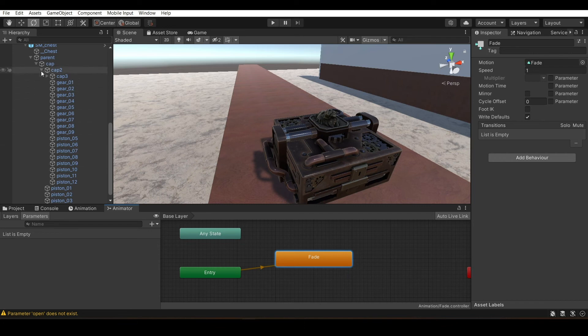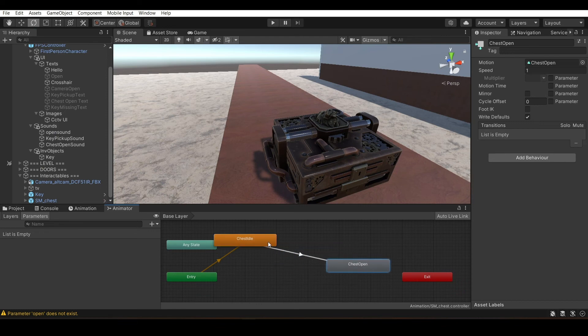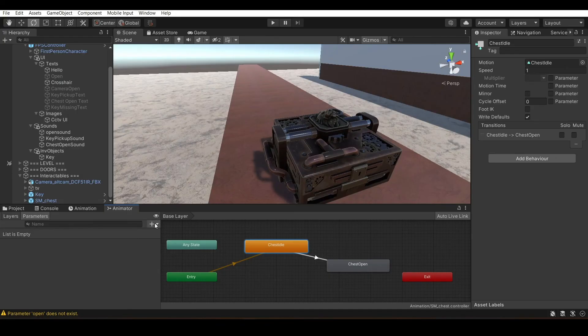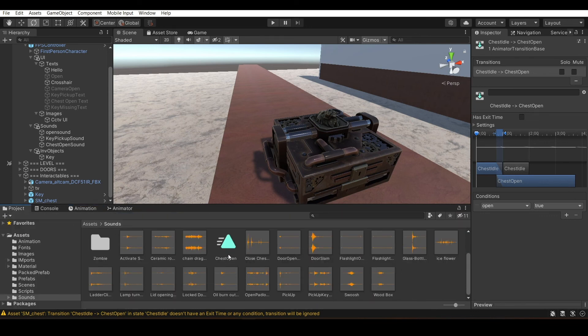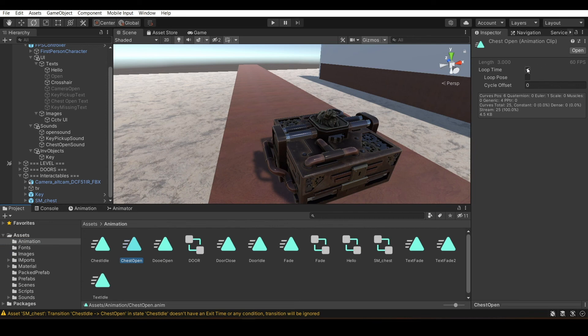Go to the Animator. Click on the state and make a transition. Now go to the script to see what parameter is needed — it says 'open'. You also have to make the same Bool parameter in the Animator and name it exactly 'open'. Uncheck 'Has Exit Time' and uncheck the fixed duration for the transition. Wherever you saved your animation, go there. Uncheck Loop Time on chest open and also uncheck Loop Time on chest idle.